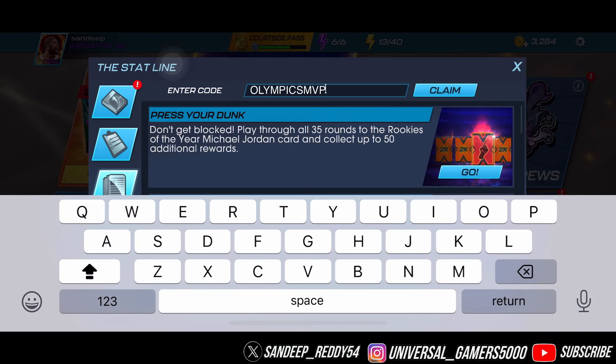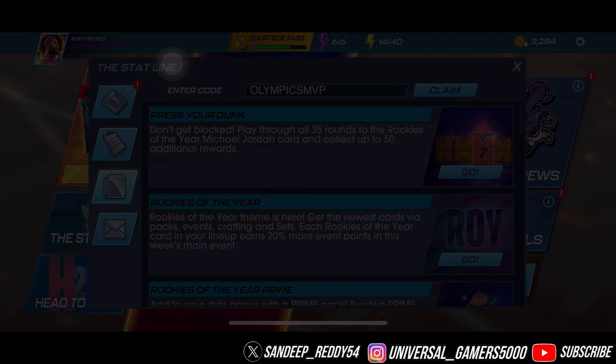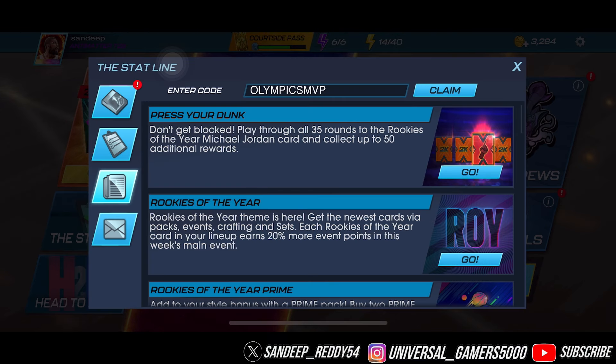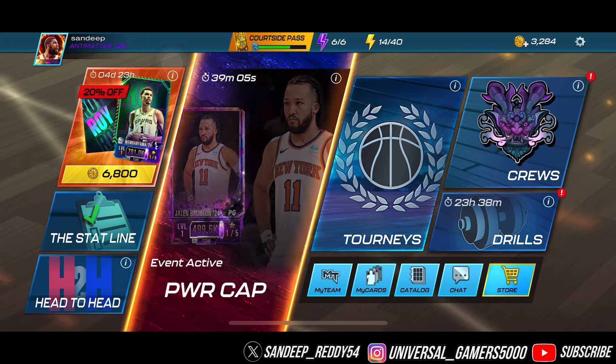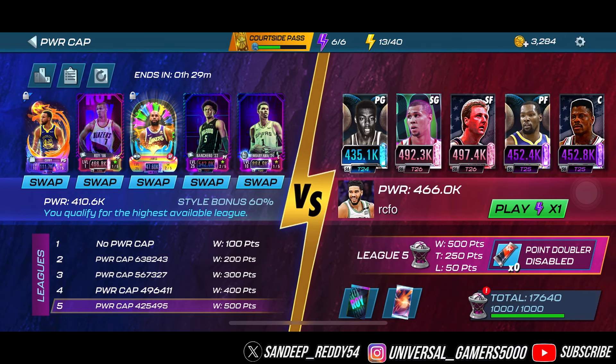The code is OLYMPICS MVP — make sure everything is in caps. Let's hit the claim button and we're going to get a Cobalt LeBron James, so a three-star level 40 LeBron James. That's pretty low according to the current standards in 2K right now.